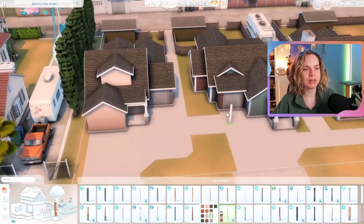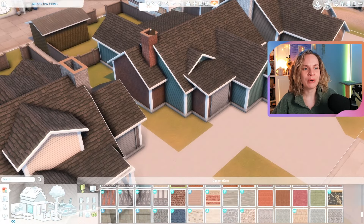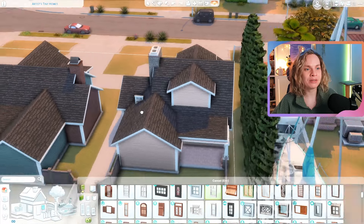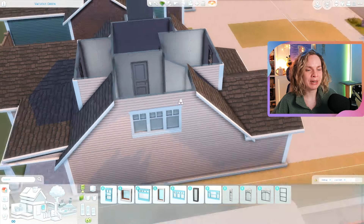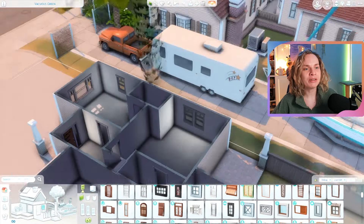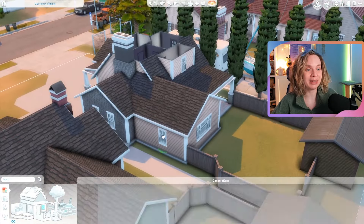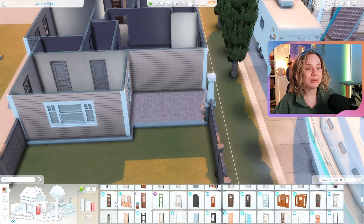I've been uploading unfurnished versions more and more lately and people seem to enjoy that. When I build on stream I work on the exterior first, then the interior later. Once the floor plan and landscaping are done with windows and stuff, that's the perfect point to upload it so people can furnish it themselves and come up with whatever interior they want.